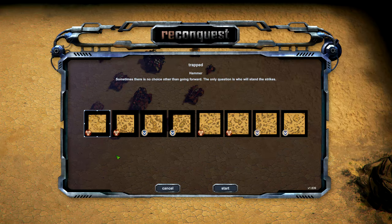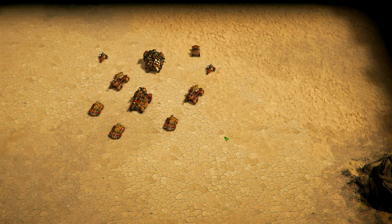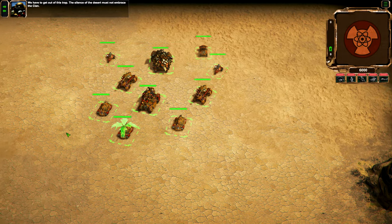Hello everyone and welcome back to Reconquest and welcome to the Trapped Mode. The Trapped Mode is essentially a series of challenge maps — single-player, non-skirmish content, but not part of the campaign. Let's start with the first one, Hammer, where we play as the Outlaw Clan. Sometimes there's no choice other than going forward; the only question is who will stand the strikes.